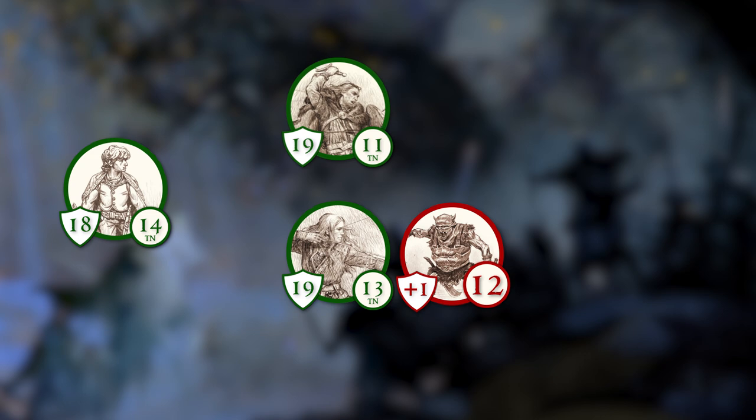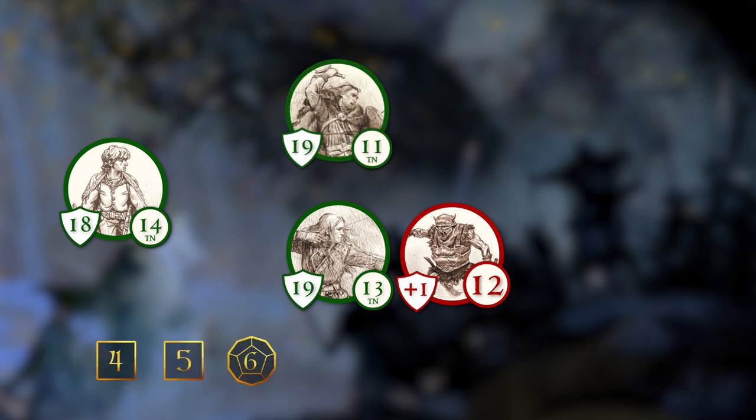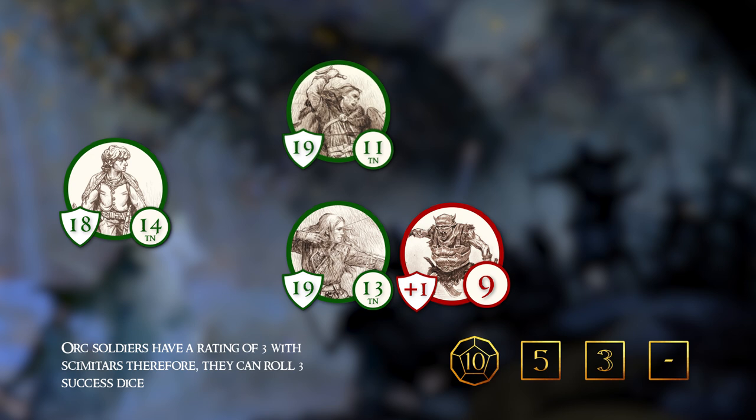Alihir will go next. Since he is in the defensive stance, his attack will lose 1d6. He rolls an Eye and a 6. When heroes roll an Eye, it counts as 0, therefore his attack does not succeed. Fastrid will make a ranged attack, just succeeding with a 15 and causing an endurance loss of 3. The final orc will now attack. Since he is attacking Alihir, who is in a defensive stance, the orc loses 1d6 and does not succeed on the attack.